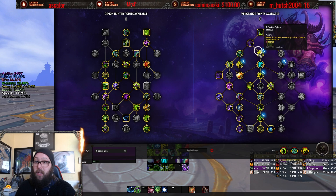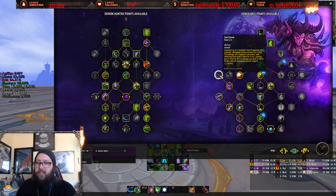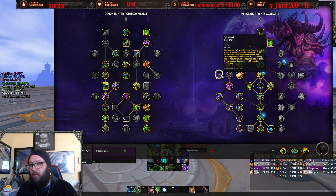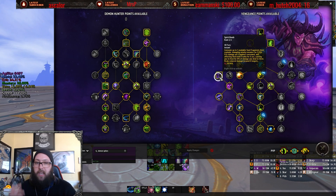Make Fiery Brand two charges on a 45-second cooldown, and reduce the columns to make things like Sigil of Chains more accessible. Spirit Bomb should not be on the far left — it should be somewhere in the center as a very easy grab. There's no reason for it to be that far off in the tree for a five-point investment just because you're also going for Fracture.